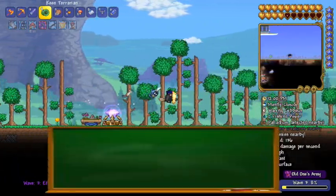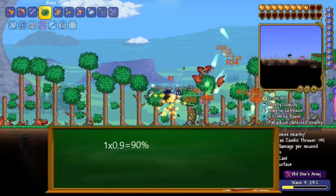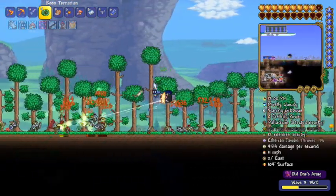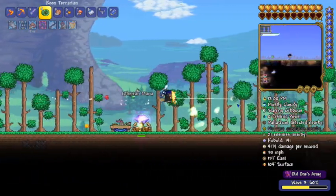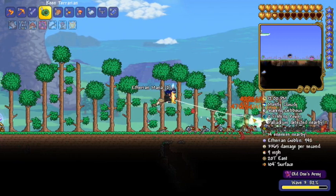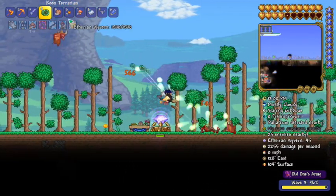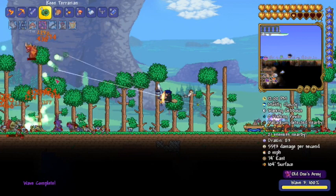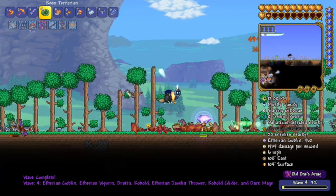Plugging in the numbers, we have 1 times 0.9 equaling 0.9, so your character will only take 90% of incoming damage. Now let's put both defense and damage reduction together. For pre-hardmode we will wear full molten armor and drink an endurance potion, for a defense of 25 and a damage reduction of 10%. We will also fall from 35 blocks for 100 damage. The defense would reduce the damage taken to 87.5, and adding the damage reduction we should expect to only take 90% of 87.5 damage. Let's see if that's true.